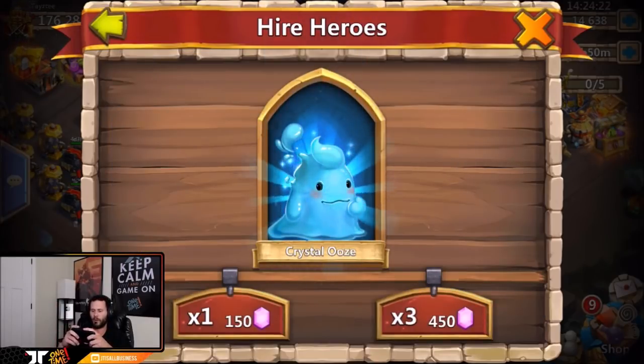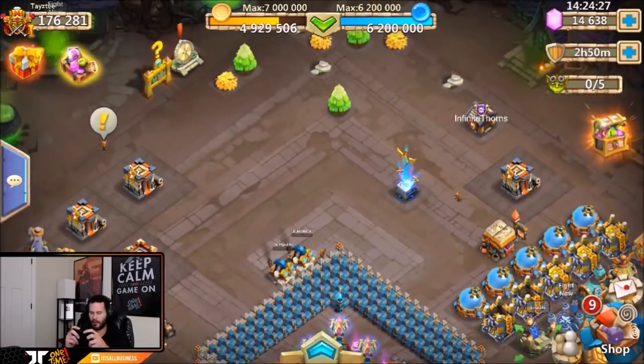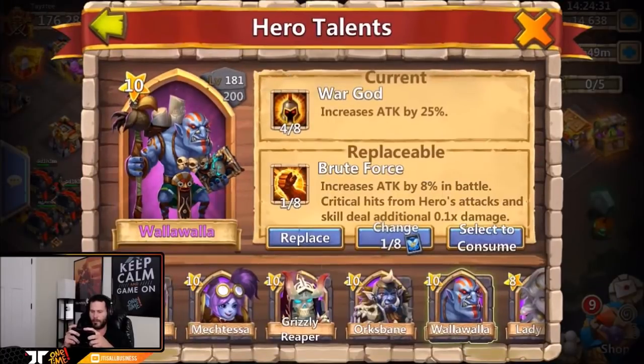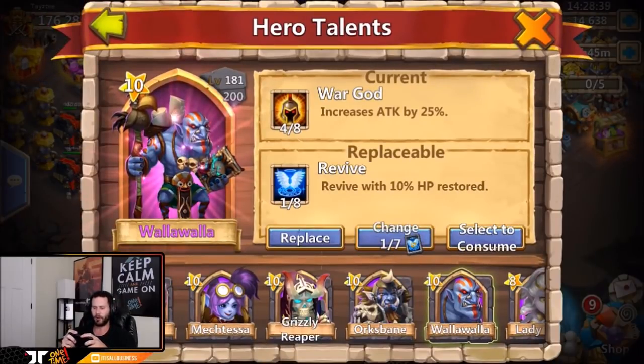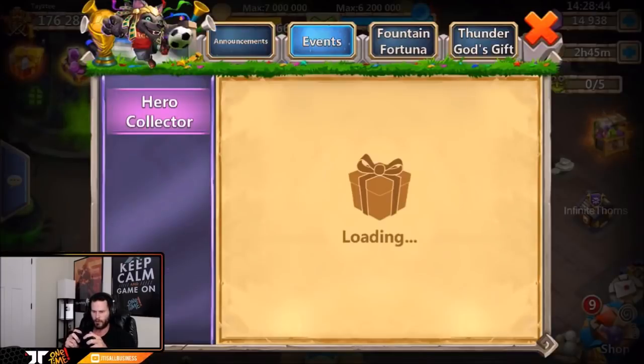Let's start off with the free roll - he gets a crystal ooze from the free roll, one of fifteen. Let's do the talent refresh as well. I rolled a four of eight war god but I'm running out of talent cards; one of eight revive - pretty garbage. At least we get the 300 gems though.